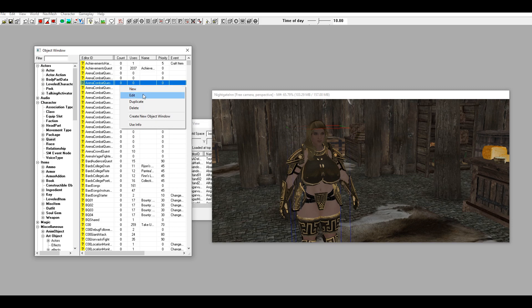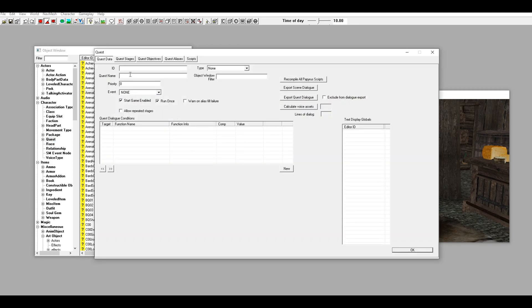First thing we're going to do is go to the Quest tab right here. I'm going to use a lot of the knowledge I have from Fallout when doing these Elder Scrolls things. We're going to right-click, go to New, and give our quest a unique ID — I'll call it 'TutorialKillQuest'. The quest name I'll set to 'Tutorial Kill Quest', priority 55, and Start Game Enabled. Then hit OK.